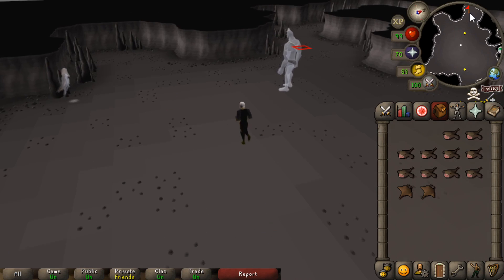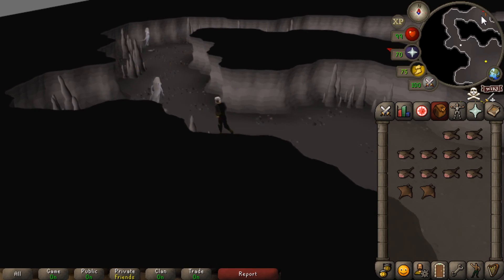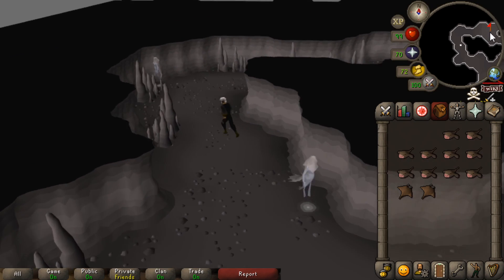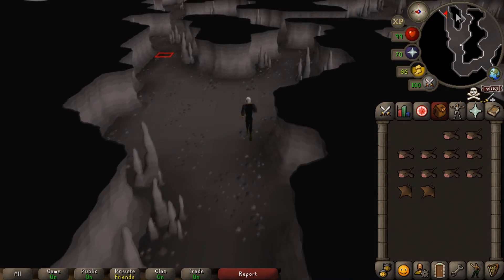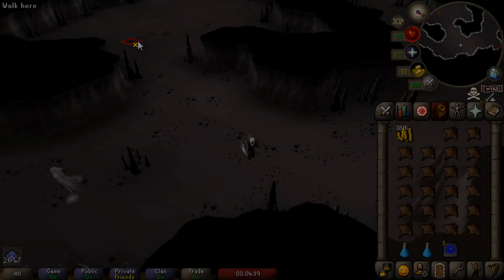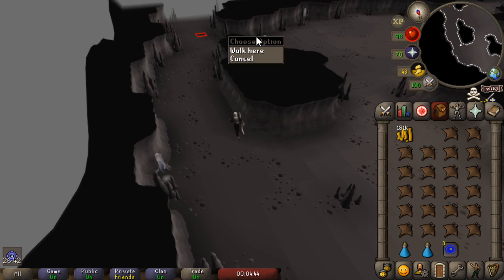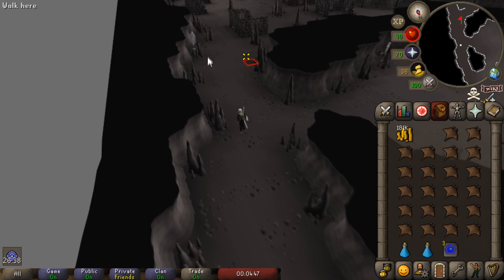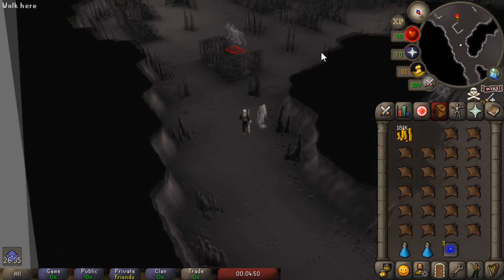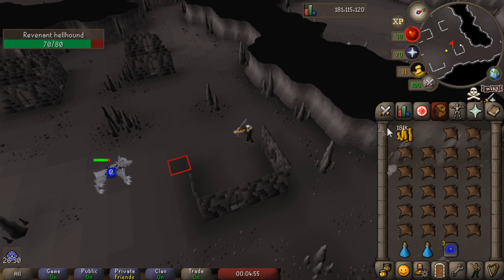Wow, okay — the Revenant Caves are very empty. Part of it is just because everything is more spread out, but from a very quick look I didn't see pretty much anybody there. So clearly it has had a big effect. The Craw's Bow is an extremely powerful weapon, and in my opinion the only reason it was that cheap — going down to as low as 6 or 7 mil — purely came down to so many people farming Revenants for their consistent resource drops. With most of the gold farming gone, the Revenant weapons, and the Craw's Bow in particular, have to go up in value.